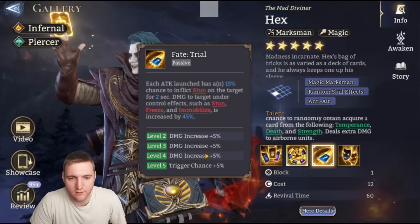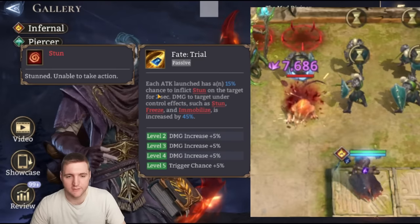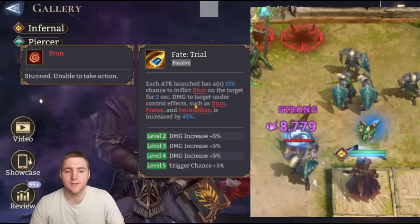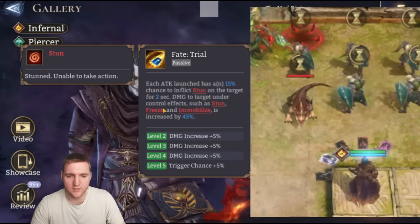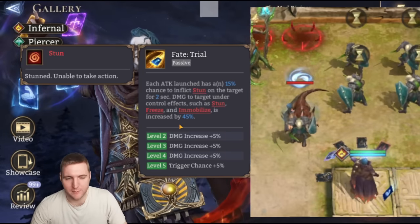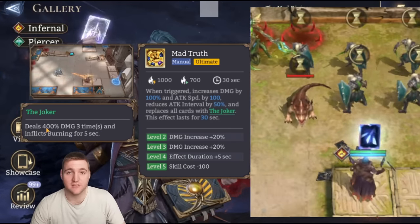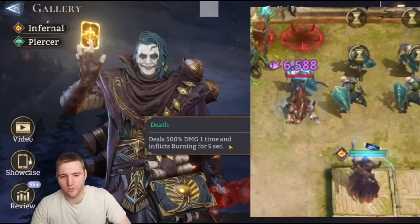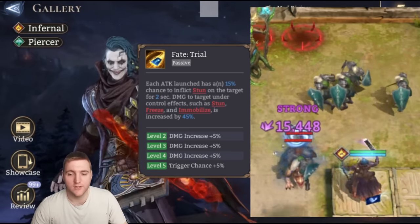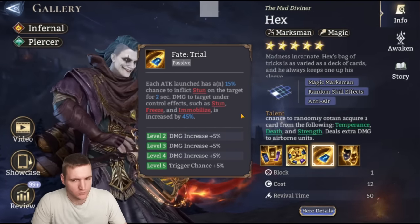His first passive is Fate Trial. Each attack has a 15% up to 20% chance to inflict stun on the target for two seconds, which is pretty good. Damage to targets under control effects such as stun, freeze, and immobilize is increased by 45% all the way up to 60%. That's a lot of damage increase, especially combined with his ultimate's flat 100–140% bonus. With his ultimate active, the Joker fires 400% damage three times when he draws a card — and Hex has a lot of damage bonus stacking going on.